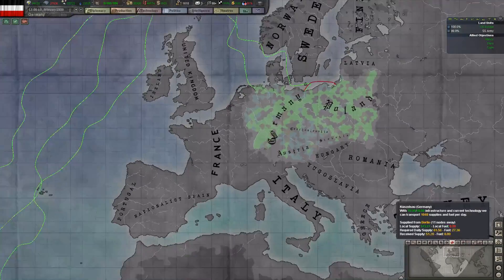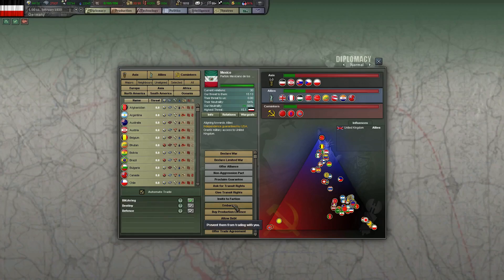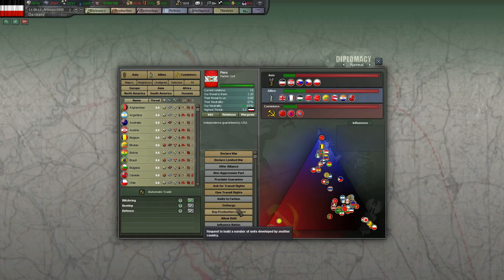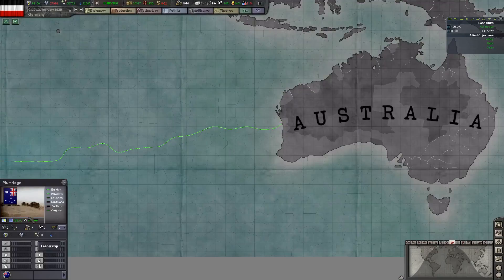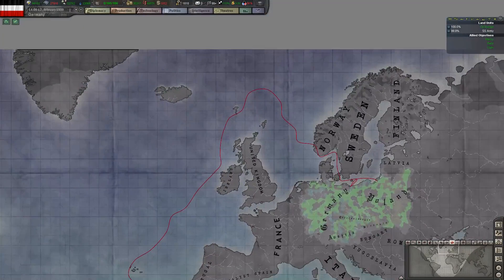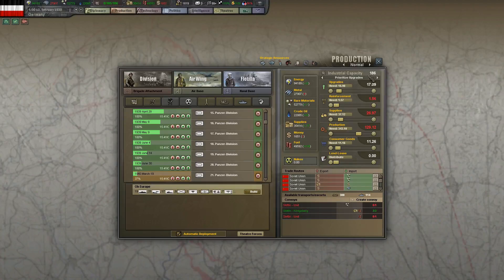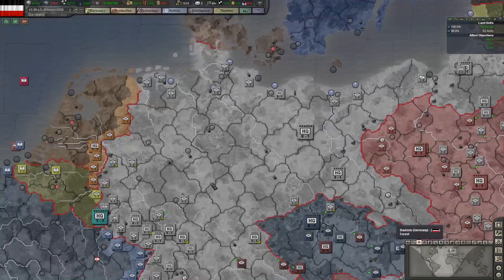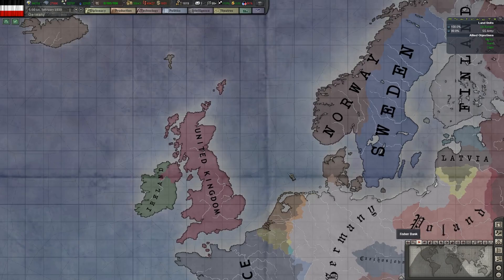I'm losing a lot of ships sinking. Look at all these trades we started doing — Mexico, I have to embargo. And Peru — embargo Peru. And one to Australia, so I can embargo them. That's all our foreign trade taken care of, because I don't want to have my transport ships sinking all the time. Britain's Royal Navy is right there, and there's basically only two ways out of here, and both of them are past the United Kingdom.